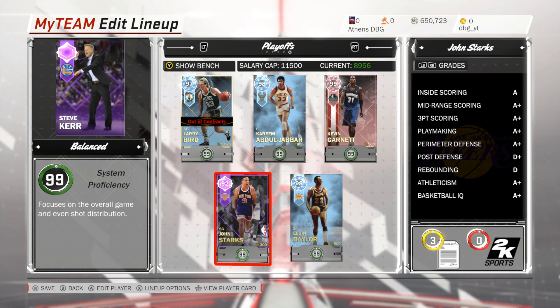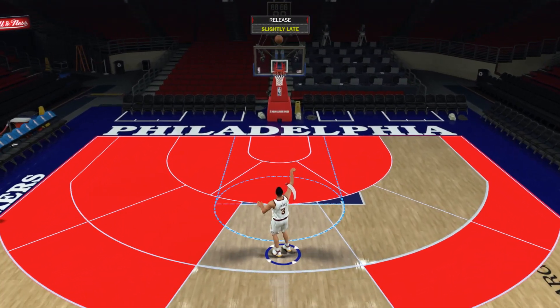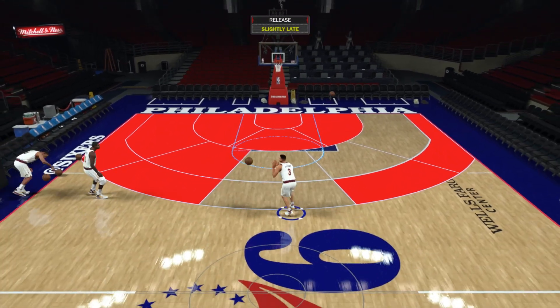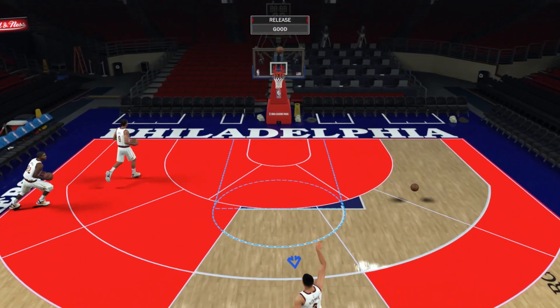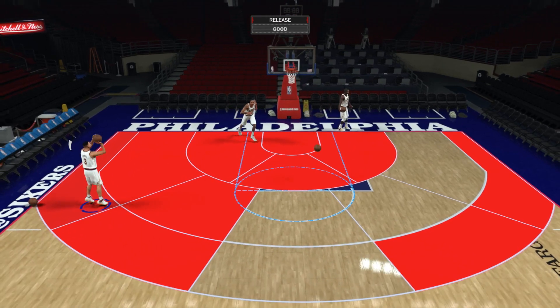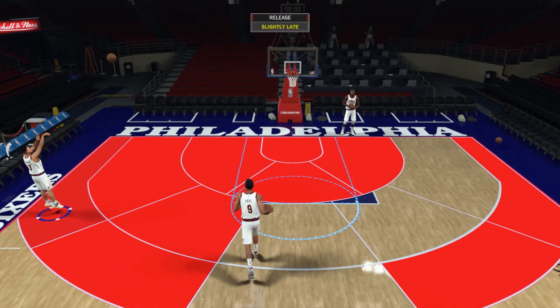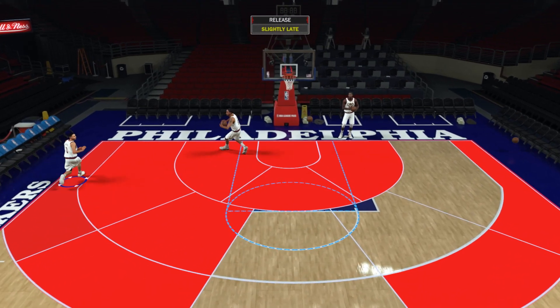We're going to go over the hot zones of John Starks and then get on to the game. John Starks' hot zones — a lot of spots on the floor. Unfortunately, not this spot in the middle, which is not great for a point guard. His release is not bad by any means, it's not one of the best releases in the game, but not bad at all. A little bit on the long side, especially for a point guard, but I don't think I'll have too much of a problem shooting when he's wide open.